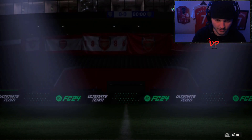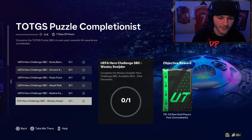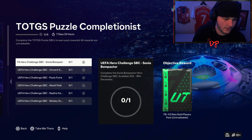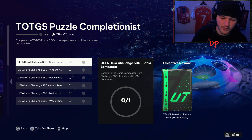So for the next six days, just go ahead and complete your daily challenge SPC. It's as easy as that, and you'll get yourself an 81 by 11 along with the packs from doing the SPCs and the little bonus packs as well. See you guys in the next one.